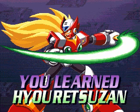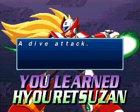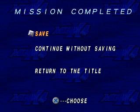We got the W Tank and a health increaser. Down plus the attack button while jumping is a dive attack, effective against surface enemies. Basically you now have an ice sword. Well, that's all for Let's Play Mega Man X4 Zero story. Thanks so much for watching!